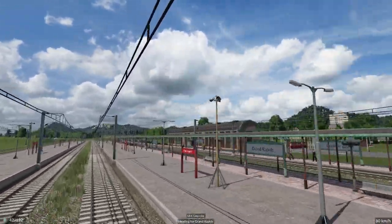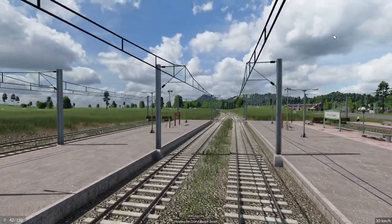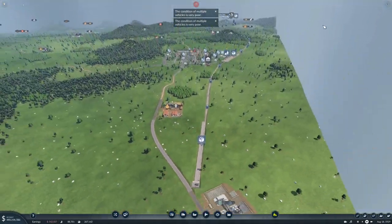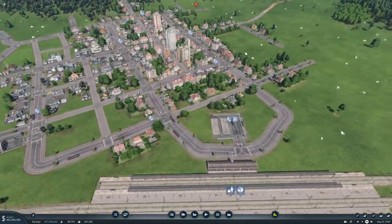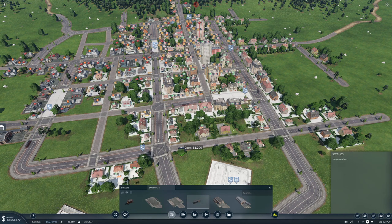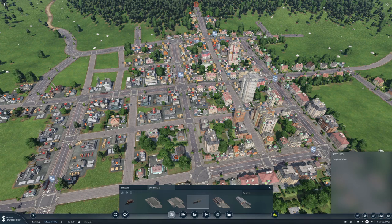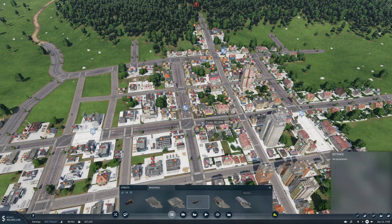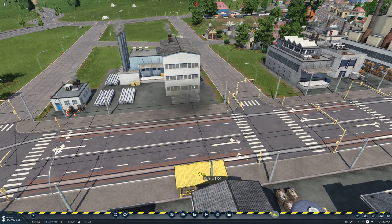And there we have it — Grand Rapids! Big buildings there. We're heading to Grand Rapids South, which isn't that exciting. All right, let's set up some cargo lines here. We need a cargo drop-off. Where do you want oil? A little bit all over the place, to be honest. So we'll put a cargo stop here. Do I want it there? No, I really don't. Let's bulldoze that cargo stop.